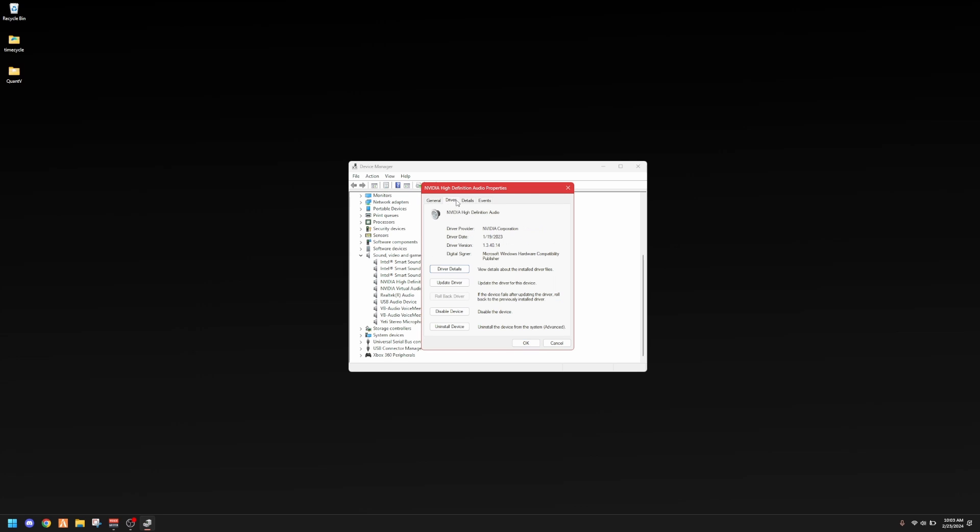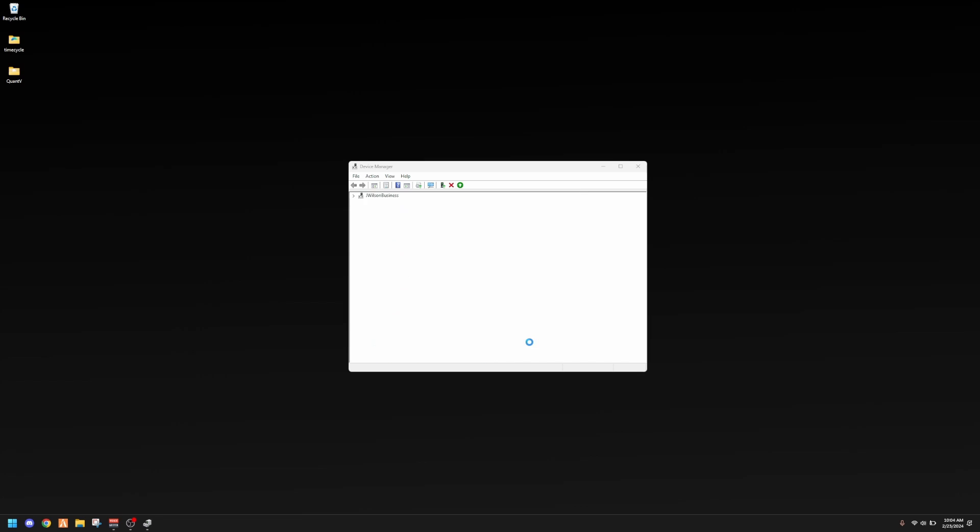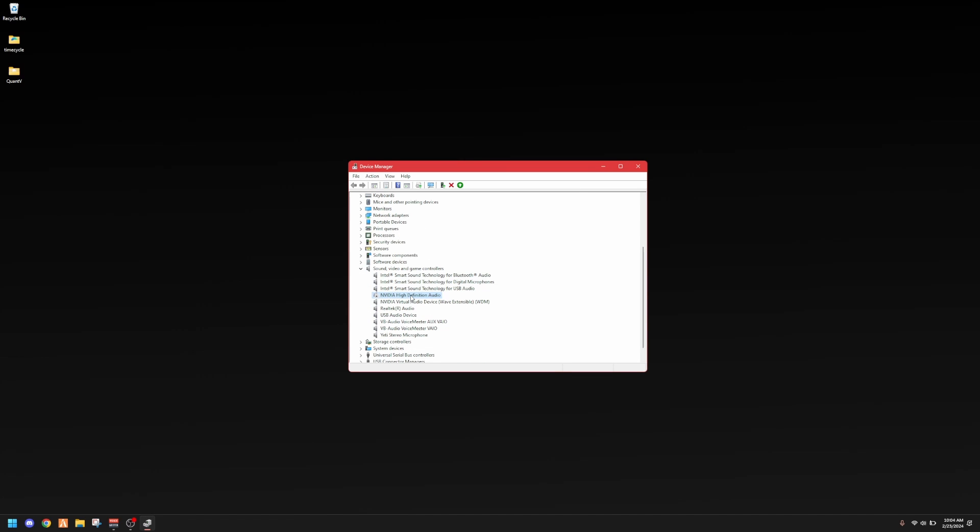You can hit Disable Device directly, or go to Properties, then Driver, and hit Disable Device. It's going to ask if you really want to disable it — you don't need this device because you already have audio working fine in FiveM and your headphones are functioning well. Hit Yes. Once it shows Enable Device and refreshes, hit OK. You'll see a down arrow indicating it's disabled. This boosted my FPS by about five to seven frames — high definition audio really takes a toll on your game.